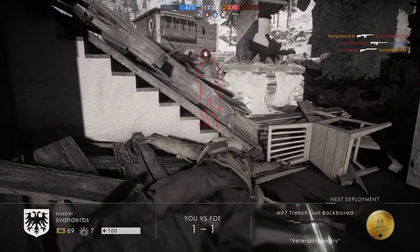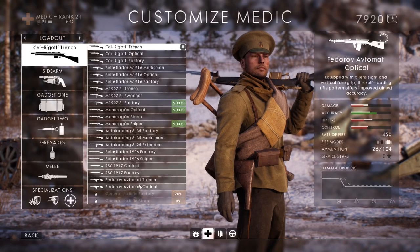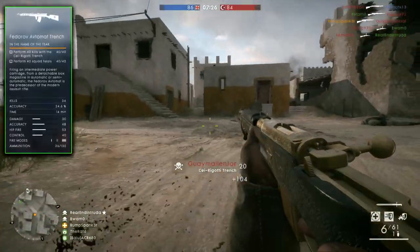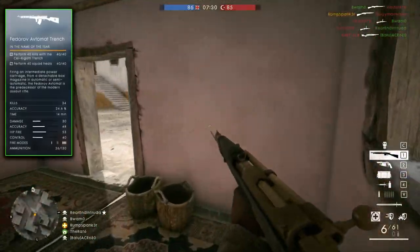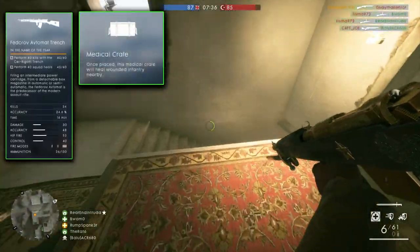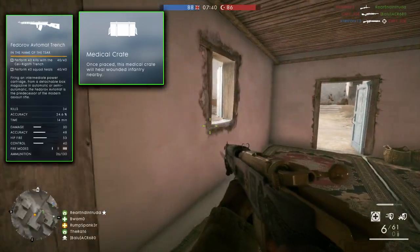The first variant we'll discuss is the Fedorov Trench version. To unlock the Trench version, you must perform 40 kills with the Serigati Trench Rifle and perform 40 squad heals. The easy part of this assignment is the 40 squad heals. Make sure to join a squad — preferably one with yourself as the only medic — and spam drop health crates anytime you come across a squad mate or see a squad mate taking damage.